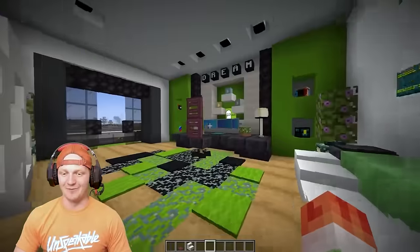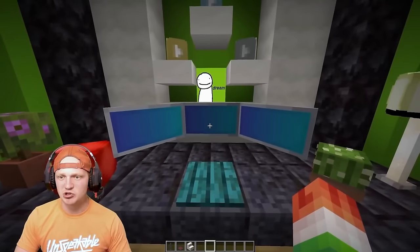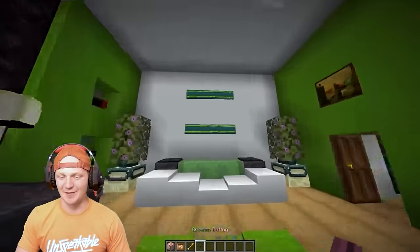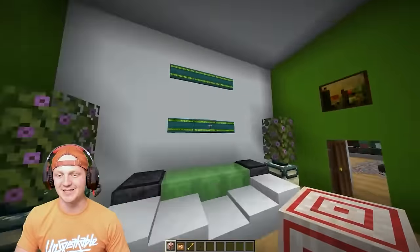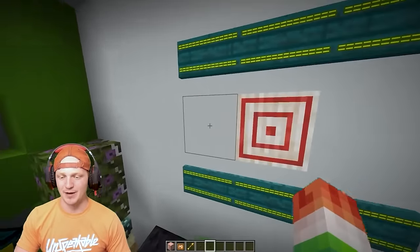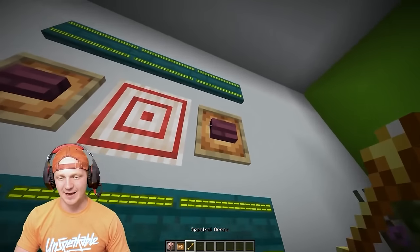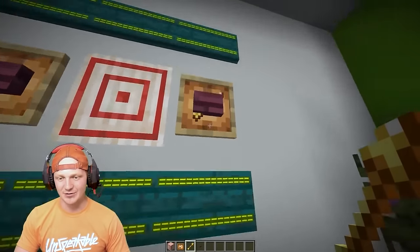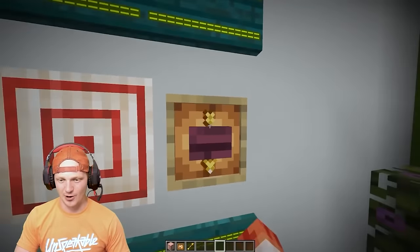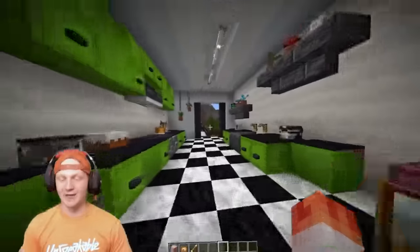Walking into Dream's office, this place is awesome. When he's playing Minecraft he needs to practice trick shots in real life — we need a target on this wall. We're going to throw the target block right in the middle, but that's too plain. We'll spice it up by dropping two buttons on the side, some glowing item frames, and then arrows in those item frames. You can point them any direction — I'm going to point them down because they look really cool. Target right above the couch.